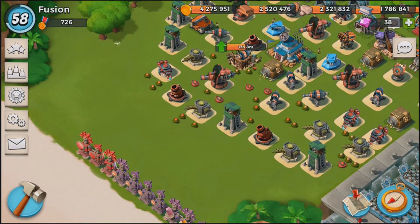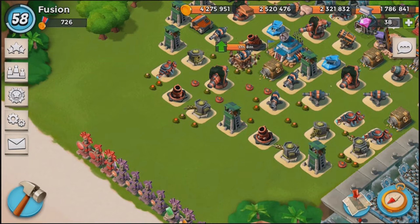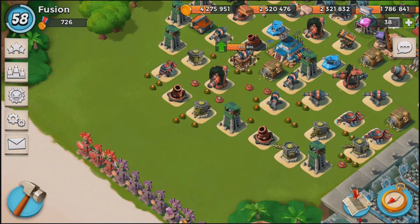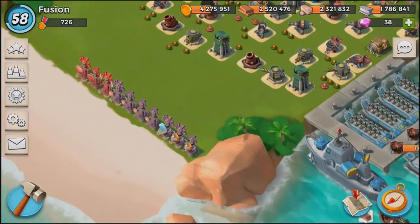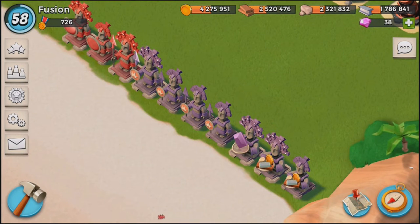I'm going to be giving my base design out, and my base design has worked super, super well. Every single time Hammerman has attacked me, I have successfully defended him and I have no ice statues. A lot of people after their first attack will boost up ice statues if they fail, but ever since the very first Hammerman attacks came out, I have been winning first try without any ice statues.